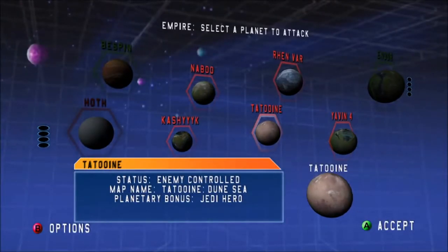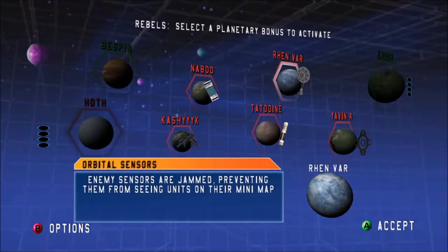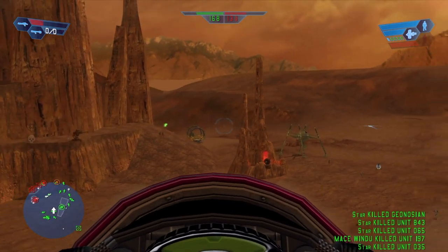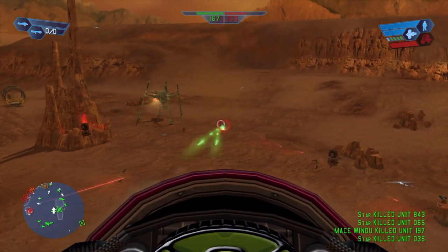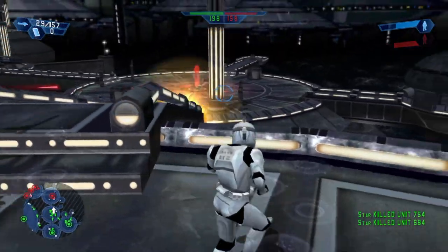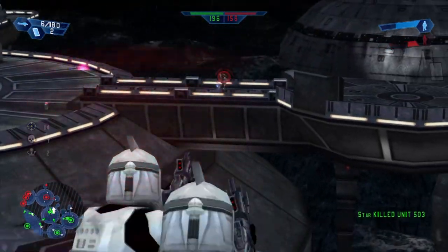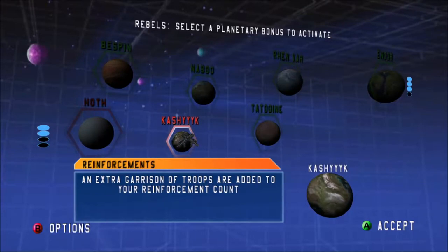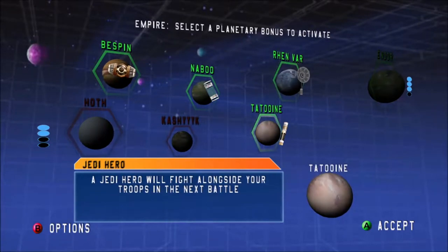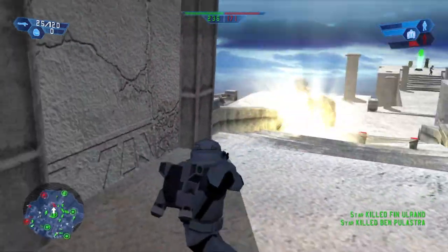In Galactic Conquest, the player uses strategy to take control of planets and dominate an area of the galaxy. At the beginning, the player chooses a map configuration based on conflicts from both eras of Star Wars history. Some maps start both sides evenly while others favor one faction. The player then chooses which faction to play as. The game is played in turns, with the player selecting an enemy-controlled or neutral planet to attack. If one side manages to win four battles, they gain access to their faction's secret base bonus — very powerful bonuses that can change the course of a game. Galactic Conquest ends when one faction controls all planets on the map.